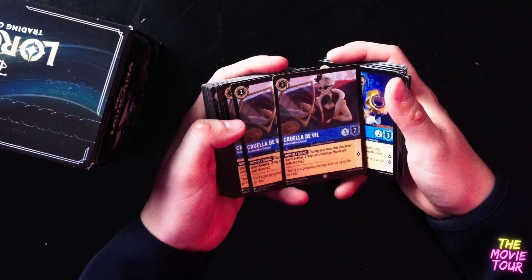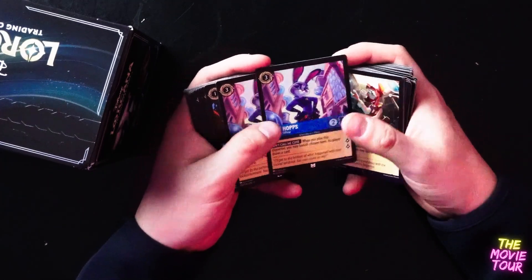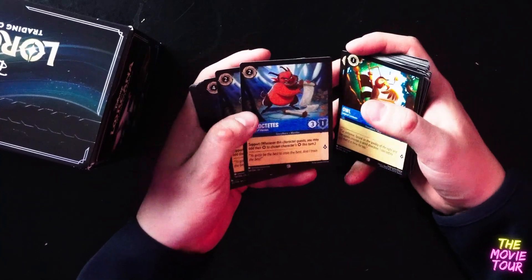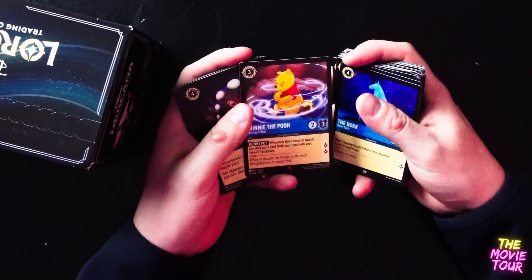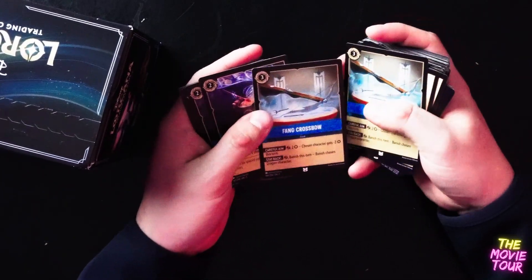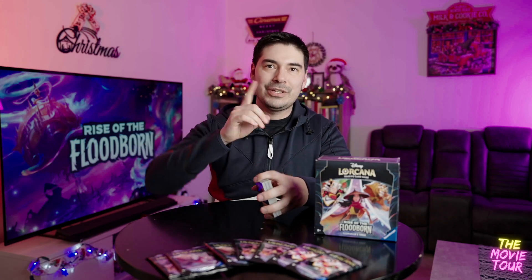And then we got some Cruella. I'm a big fan of Zootopia, so the Judy Hopps card. We got a 100% chance of Danny DeVito playing him, so that'll be cool in the live action. Loving all the Winnie the Pooh as well. I don't want a long video. If you guys want to watch the first chapter of me unboxing — it was like $200 worth of Lorcana — I'll link it in the description or it'll be up here somewhere.